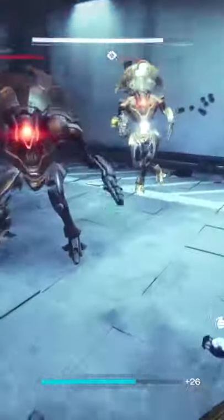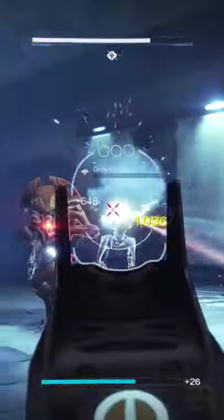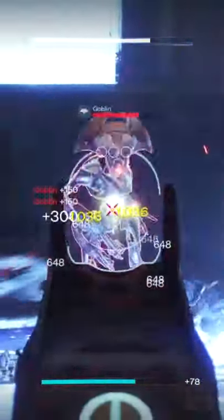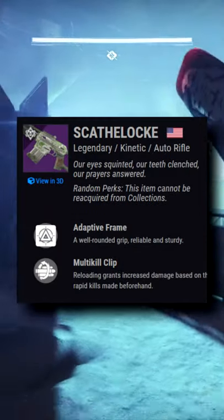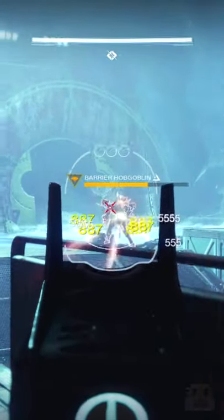Either way, it just didn't feel good to use at mid to mid-long range, where it's best used in the Grandmaster Nightfall for outranging hand cannons in PvP. The Last Breath and the Scathelock now change its paradigm with availability from the Prophecy Dungeon and world drops, and great stats and perk options.